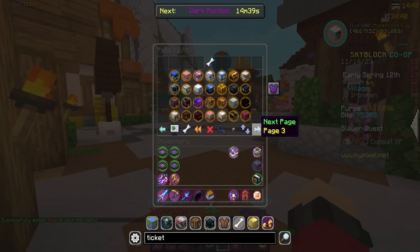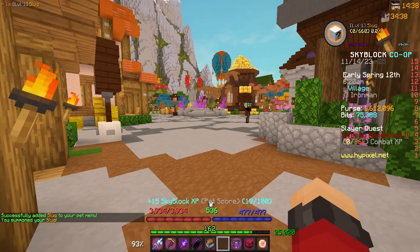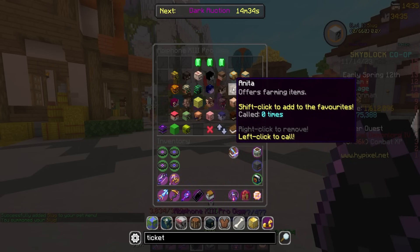Legendary slug! The bottom perk: farming in the plot affected by spraying gains extra farming fortune. The big perk: grants extra bonus pest chance, and when fishing in the Crimson Isle, slugfish take a percentage less time to catch — up to 100%. Let's go ahead and equip this pet — 15 Skyblock XP, don't mind if we do. There's our beautiful slug pet!